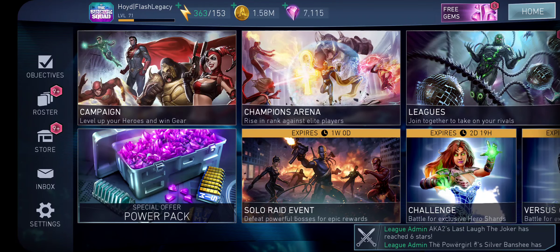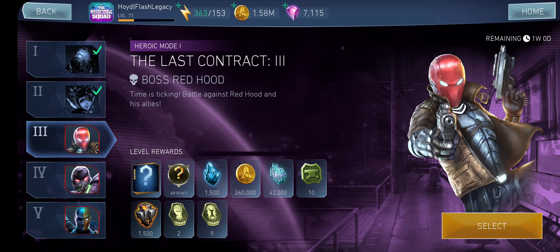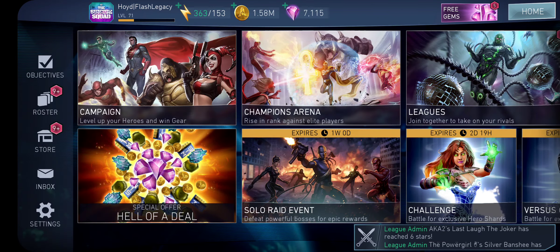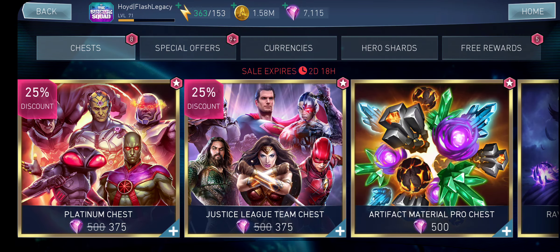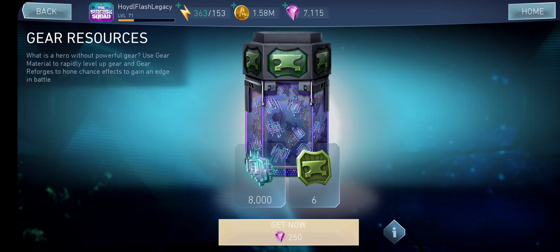Guys, it's Horde here back again with another video. A lot of stuff has changed. I think this is the first Upgrade Mondays where we've had 7,000 gems. The last time we had such a high number was maybe around 3,000 or 4,000. That's because between the last Upgrade Mondays and today, I finished normal Last Contract and I'm in the middle of Heroic 1. After every boss you gain gems for completing the reward tiers. So we have 7,000 gems — what better way to spend them than buying gear resources.